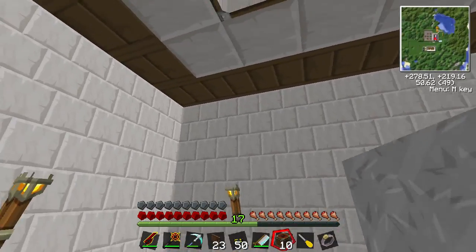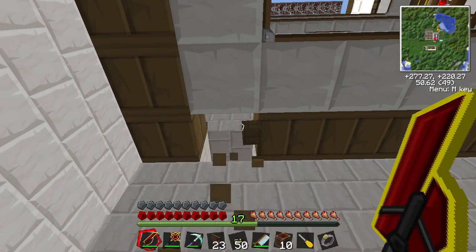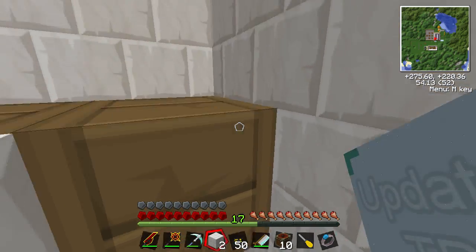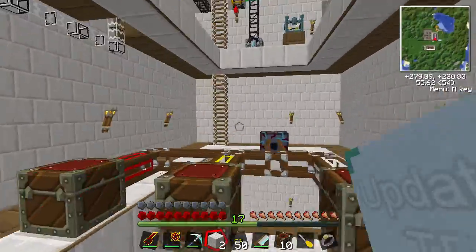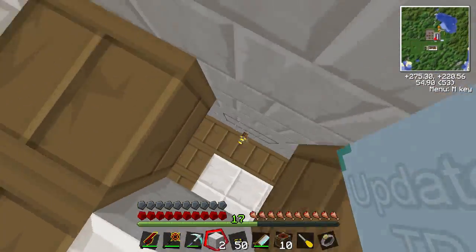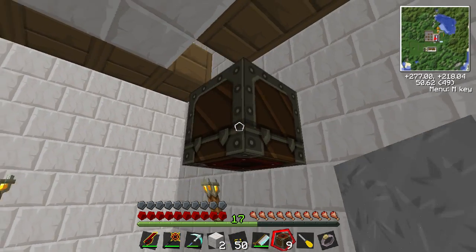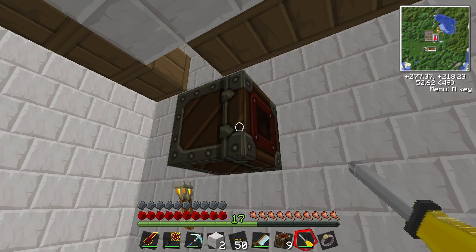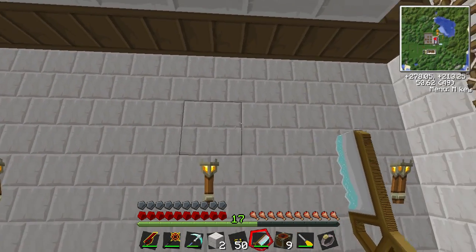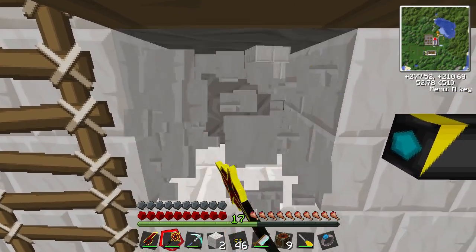So we're going to head downstairs. I'm going to start from this side, so I'm going to have my tube come down through that block. All the items go down through here - it's pretty easy actually because we can just run everything through that pipe and then down through the floor. We're going to have a pipe going into a buffer here, use the screwdriver to rotate it, then into the sorter. The pattern is: tube, buffer, tube, tube, buffer, tube, tube, and so on all the way around.